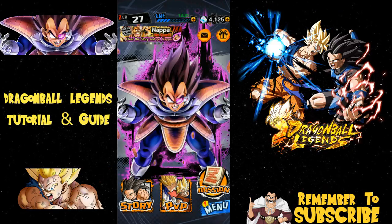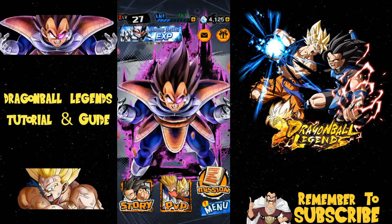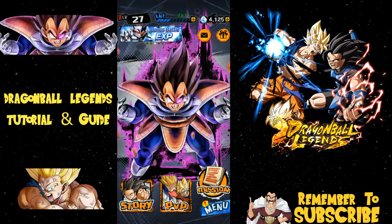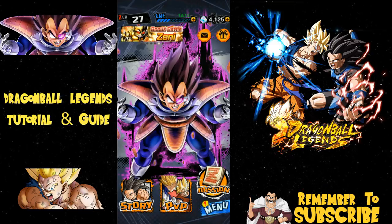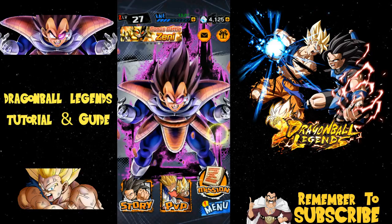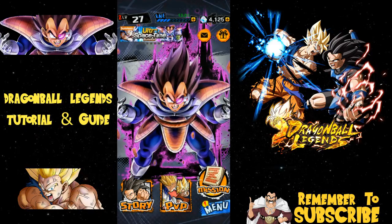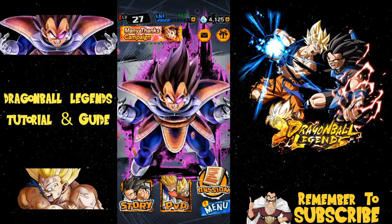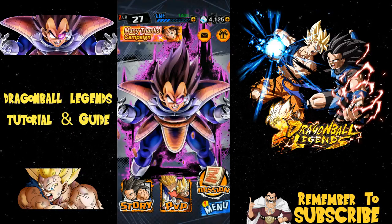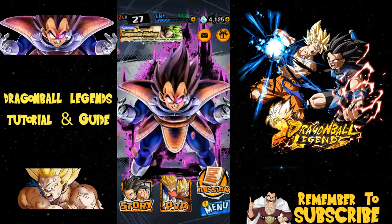I re-rolled about 30 times until I got the characters I wanted to start with. I talked about that in a prior video — about a 30–35 minute video. If you want to know the two characters you really should strive to get, it's going to be Vegeta and Piccolo. Those two are going to put you really far in the game as of right now, without any metas or anything like that.